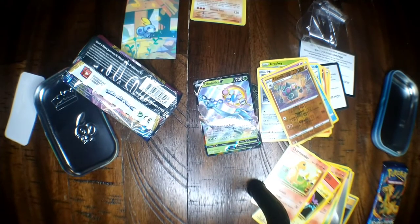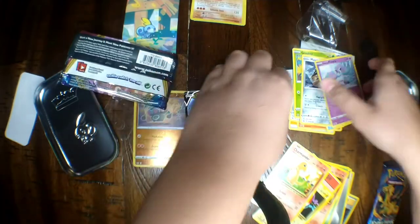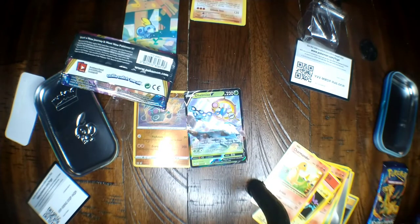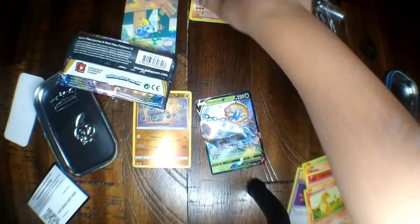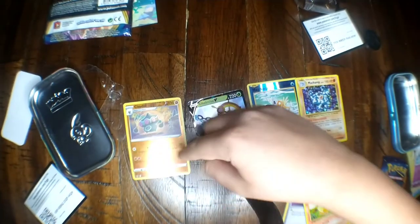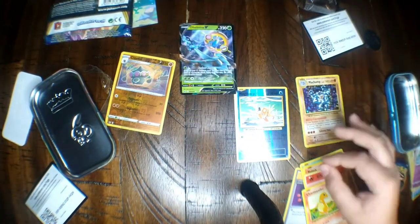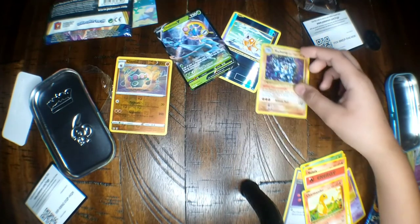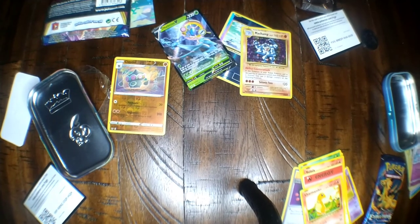Alright, so that was it for today guys. Let's see all the shiny cards we got today — the reverse holoes, holoes, that stuff. So today we got: a reverse holo Claydol, a Delmice V, a reverse holo Magikarp, and a holo Machamp. That was a good Pokemon pack opening. Subscribe — to be continued.